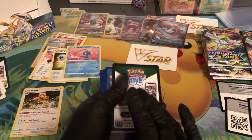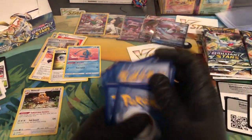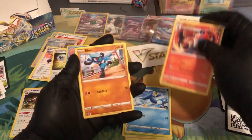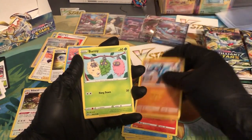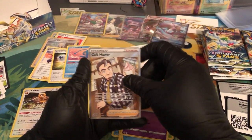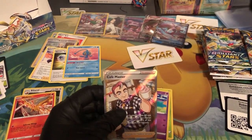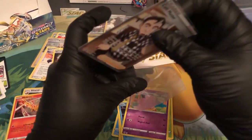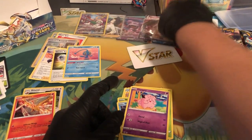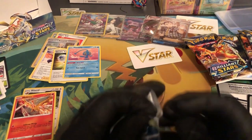We have about like 10 more — I want to just straight rip through these packs like they're nothing. Fire energy, Grotto, Prinplup, Monferno — hey, did we just get all three second-stage evolutioners? Feraligatr, Starly, Carbink, Clefairy — reverse holo Morpeko — but we got a full art Cafe Master! What! Bro, what is going on? Our Cafe Master looks amazing!